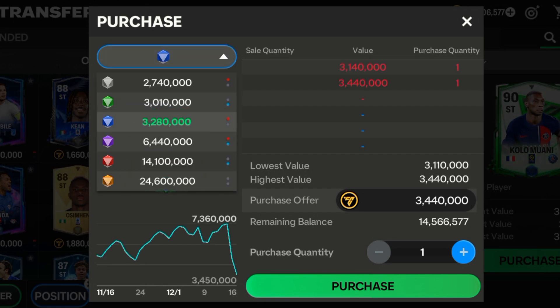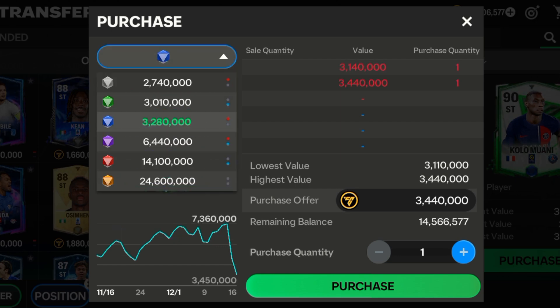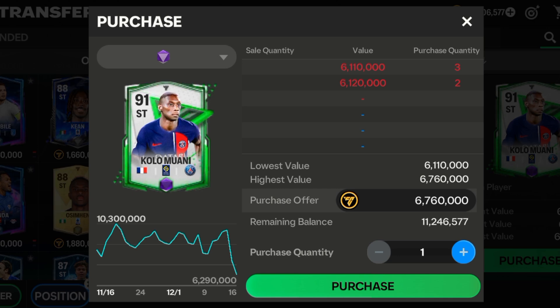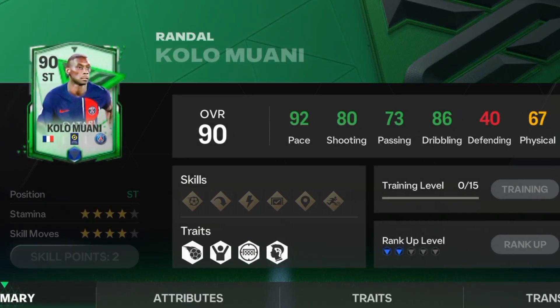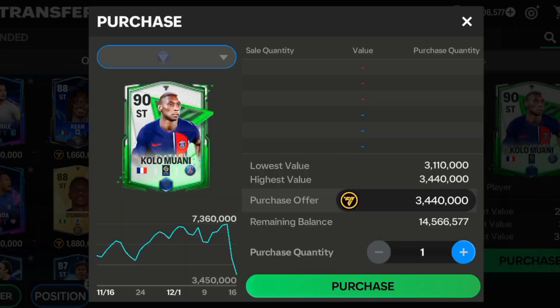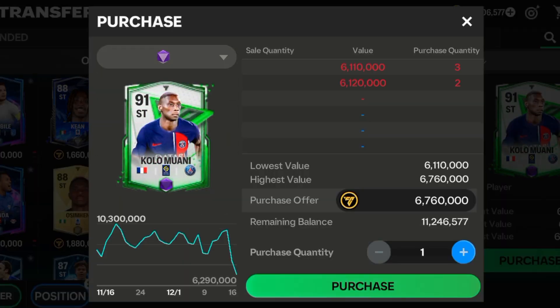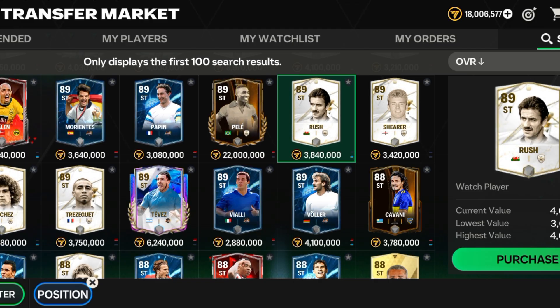For Colwill, get the blue version or the violet version. The blue version is 2.4 million and the violet version is 6.7 million. If you have the coins, get the violet version; if not, the blue version is fine. His stats are really insane: 92 pace, 80 shooting, 73 passing, and 86 dribbling. Use these two strikers if your budget is under 5 million.